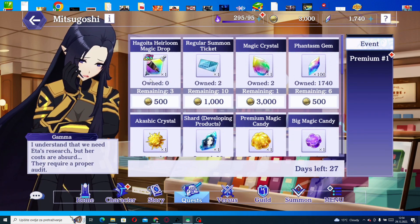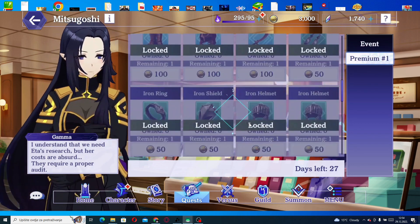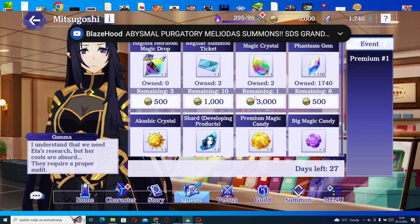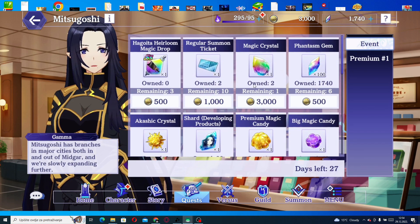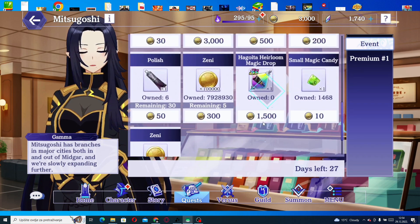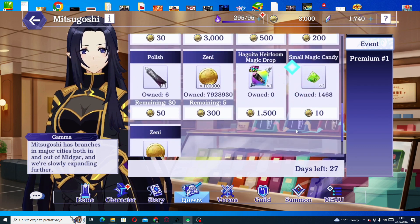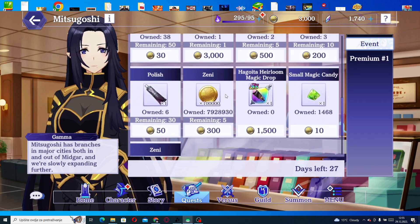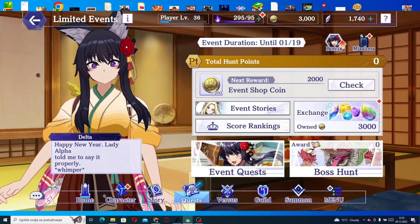In the event shop, always focus first on tickets for summons and gems. Some things are locked behind the pay-to-win wall. After that, prioritize the yellow gear material, then magic crystals — those can be used for awakening, so they're really important. Then get the gear polish material, and after that pick up everything else you can get.